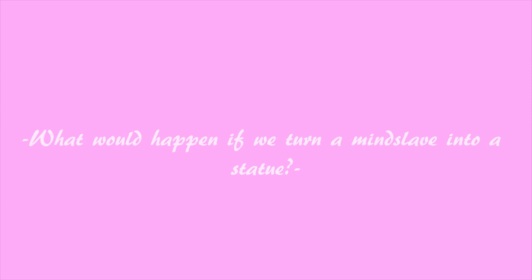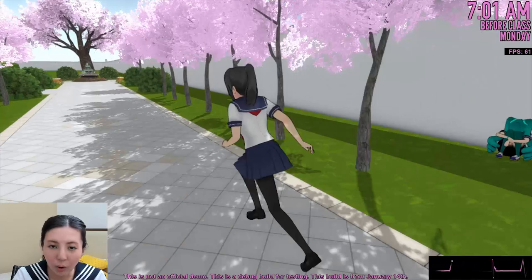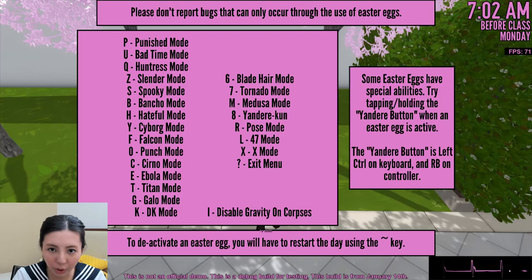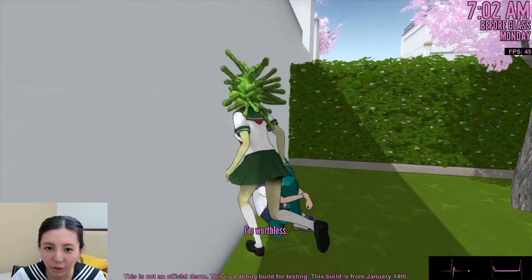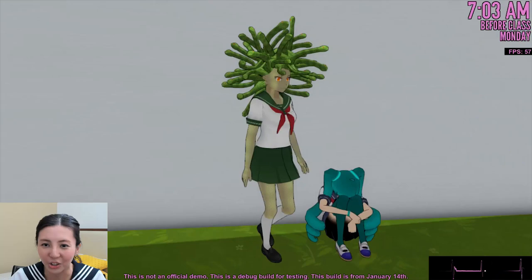What if we turn our mind slave into a statue? I have spawned our mind slave, the lovely Saki Miu-chan! Then we'll turn into Medusa and try to turn her into a mind slave. Just look at me! I'm Medusa! I'm in the myth! I'm a very powerful goddess — or villain! I'm not really familiar with this story! Come on, look at me!